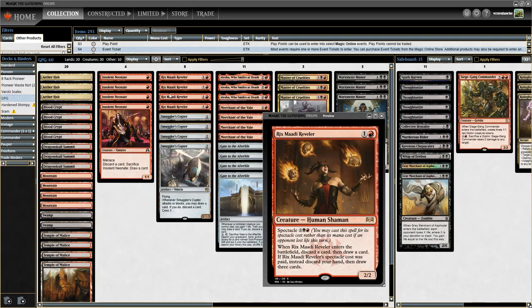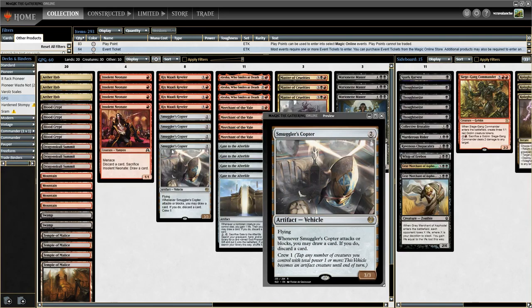The two-drop is Rix Maadi Reveler. At end of turn you can discard a card and draw a card. If you have the Spectacle cost — which is easy to get with Walking Ballista or Chamber Sentry — you cast it for the Spectacle cost: discard your hand and draw three cards. It's a way to come back in late games when you're out of cards. We're also running Smuggler's Copter. Last time around it was actually banned so I couldn't play with it, but Smuggler's Copter is probably where you want to be. We have eight one-drops and eight two-drops, so getting it online should be easy.